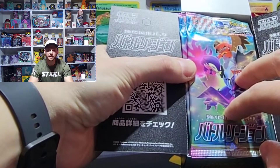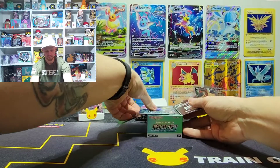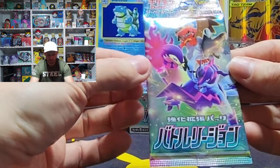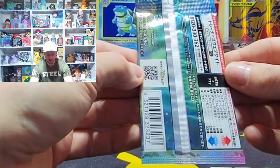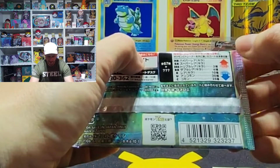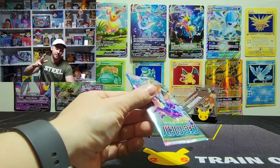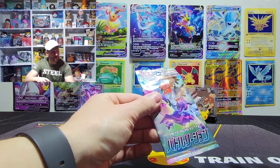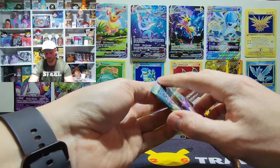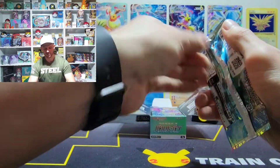I believe there are 20 packs in here, six cards each, so there's 120 cards we're going to see. All the pack art is the same. I'm really bad with Pokemon names so we're not going to get too crazy into it. That's got to be the odds — 67 cards, chances of pulling hyper rare, secret rare, all that fun stuff. And there is a new shiny Pokemon, marked with the letter K from what I read.